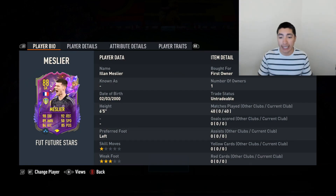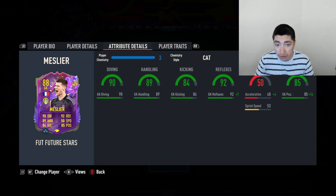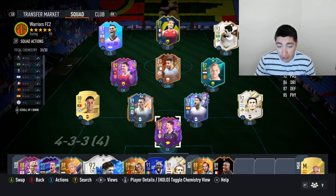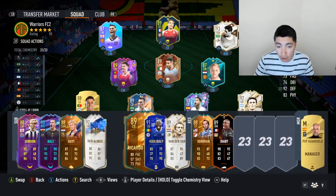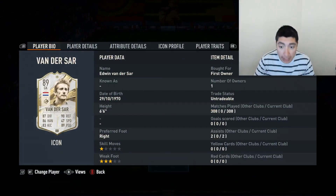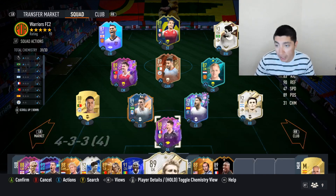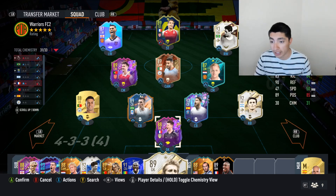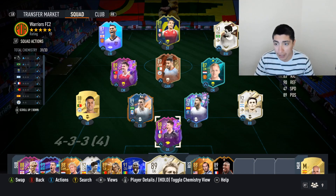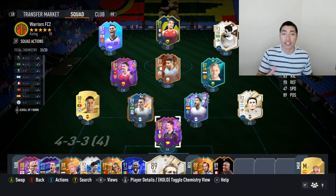At my goalkeeper spot, we have Meslier. He's actually really solid — I thought he was going to be a complete fodder-type player, but he actually starts for me and plays really well. The main reason he starts is because of Ben Yedder — I needed him to get Ben Yedder some chem, so we got him up to two chem. Originally I start Van Der Sar, but Van Der Sar and Meslier kind of play the same, and Meslier actually has better stats overall on everything except positioning, which makes it insane that he still only has an 88 rating.